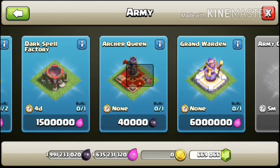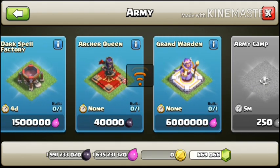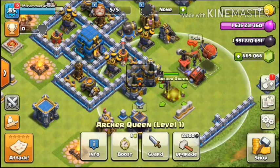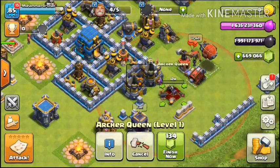To buy the Archer Queen it costs 40,000 dark elixir. I really don't know how real Clash of Clans players earn this much — I haven't reached that level yet, but it's very shocking to me. So let's buy it — 40,000 dark elixir done. Now to upgrade to level 2 we need 22,500 dark elixir.